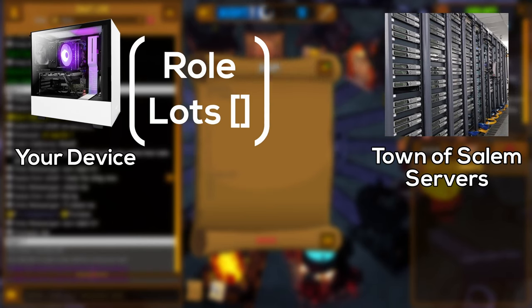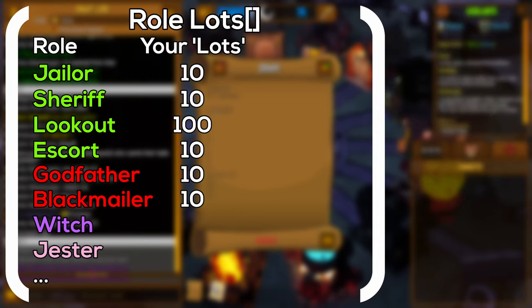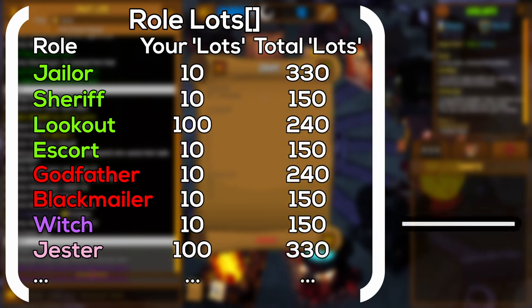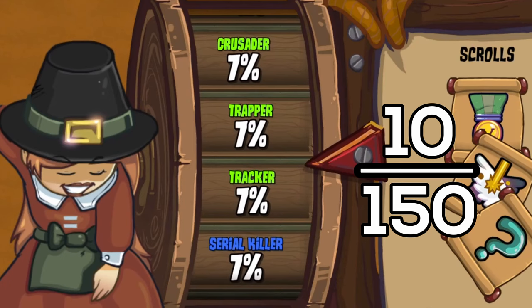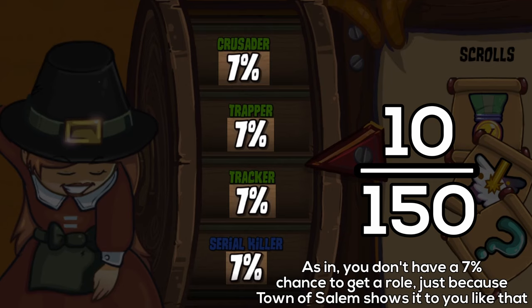The Town of Salem servers send a list of role lots to your device. The role lots are a list of roles, the lots you have for each role, and the total lots everyone has for each role. Each lot represents your chance of getting each role. The game shows you this information for each role's percentage, which are not your actual odds of getting that role.